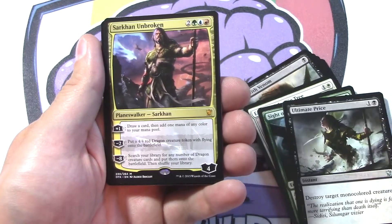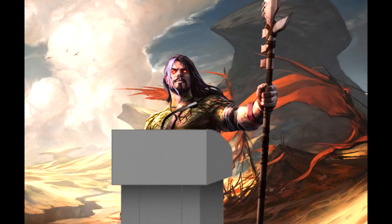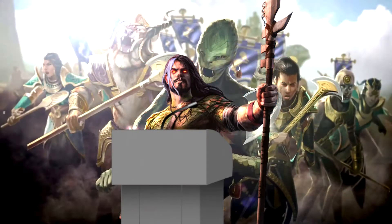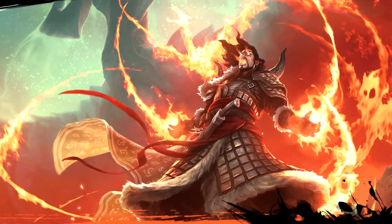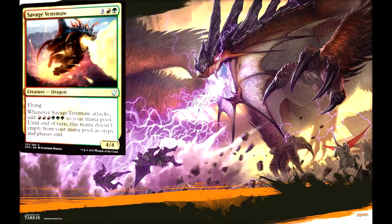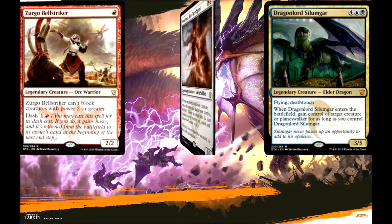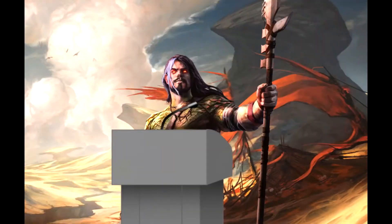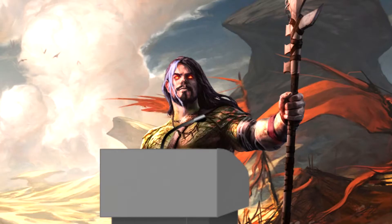And the rare is Sarkhan Unbroken! Attention citizens of Tarkir — it is I, Sarkhan, and I have heard your call. Long has this plane been wrecked by the savage wars of the Khans. I have a plan: I will go back in time and replace all the Khans with dragons. Fire-breathing dragons, acid-spewing dragons, mind-controlling dragons. Dragons for everyone — dragons for him, dragons for her. I will bring peace to this land with giant monstrous dragons. Dragons. Dragons and free Wi-Fi.